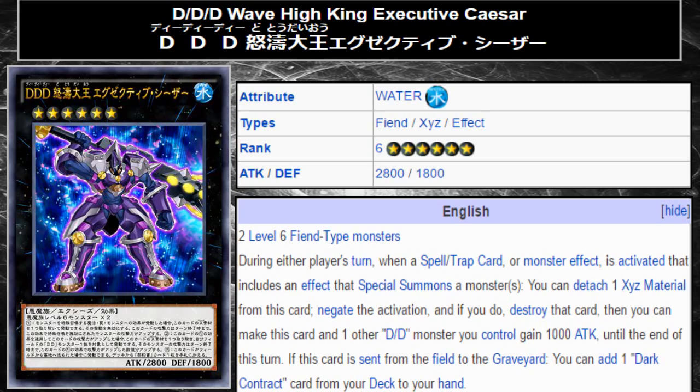The last effect is: if this card is sent from the field to the graveyard, you can add one Dark Contract card from your deck to your hand. So it does search for Dark Contracts when it dies — or not even when it dies, if it gets Kaiju'd over, you still search for a Dark Contract card. That's actually really cool and very good. Its first effect is pretty decent in terms of overall scope, but it doesn't negate inherent special summons, which is very much one of the more driving forces in Yu-Gi-Oh. So I think its applications and uses are going to be very limited.